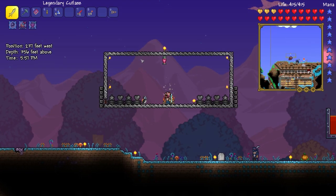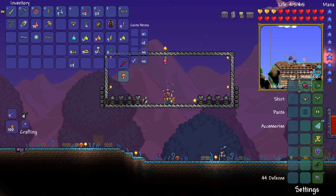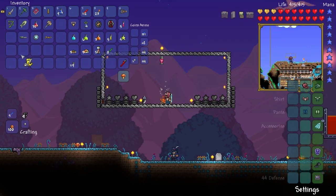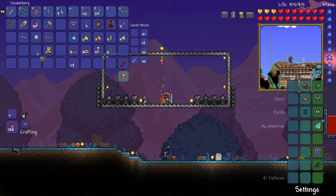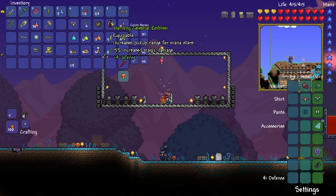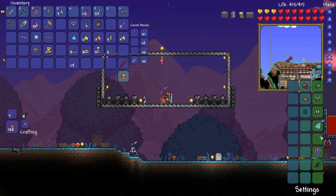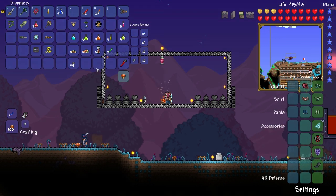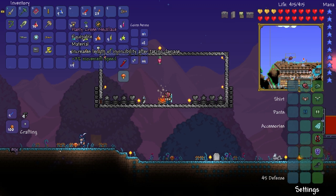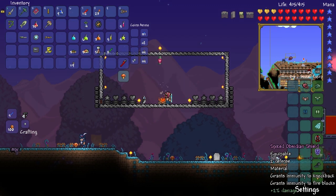Alright guys, that's all the NPCs safe and sound except the clothier — that way we can get his red hat. Let's start buffing up our accessories. We don't need the lightning boots, but those tiger climbing gear might be good because they are guarding. Let's put on the warding celestial Warrior's Emblem. Now we're up to 45 defense. We're going to need this cross necklace.